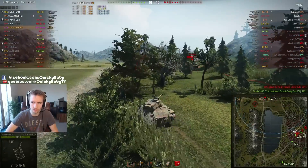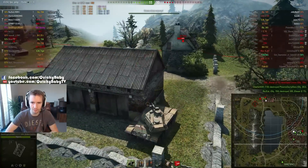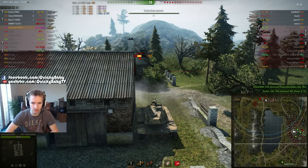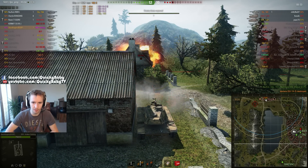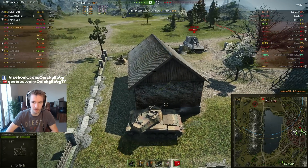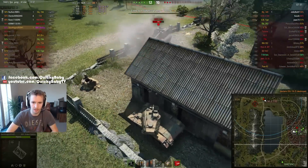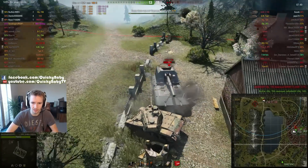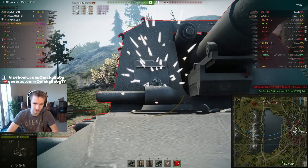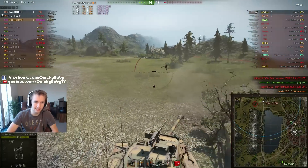An SU-14-2 shows himself and we've got to take some evasive maneuvers, hiding behind a building. We're locked down, but we track him — he doesn't use his repair kit and we take him out. Next: can we handle this GW Type 100? We go around the corner, pull back, and bait the shot. We miss one, but now we have him. We needed to be shooting his superstructure, not the hull armor. He can't bounce anymore.